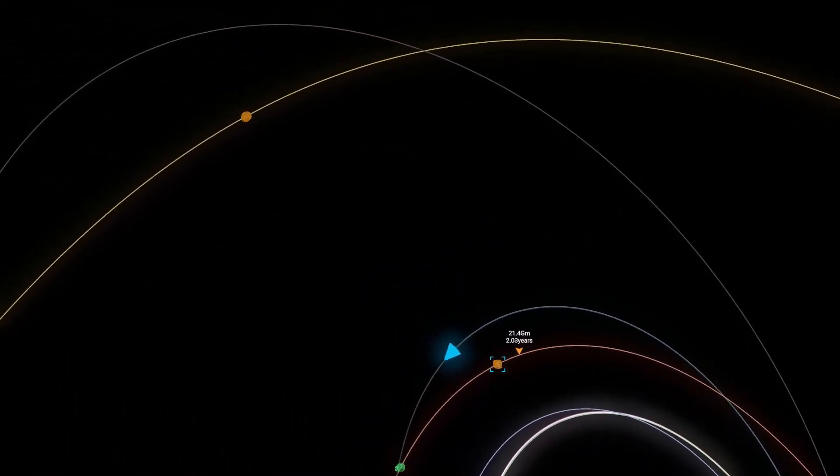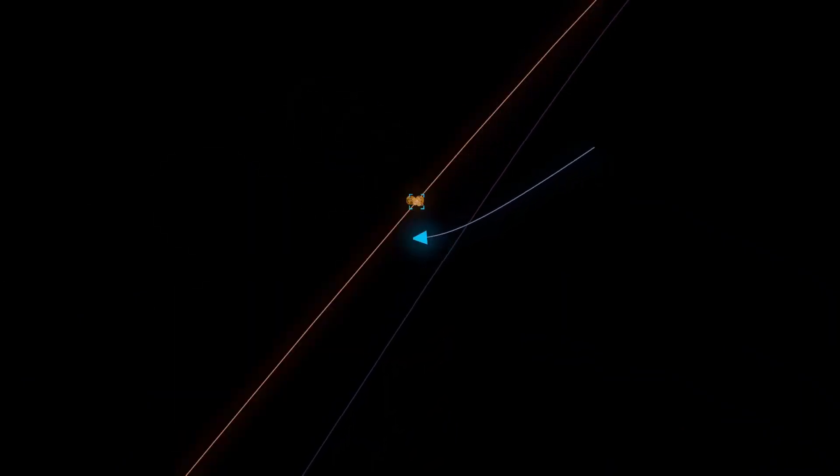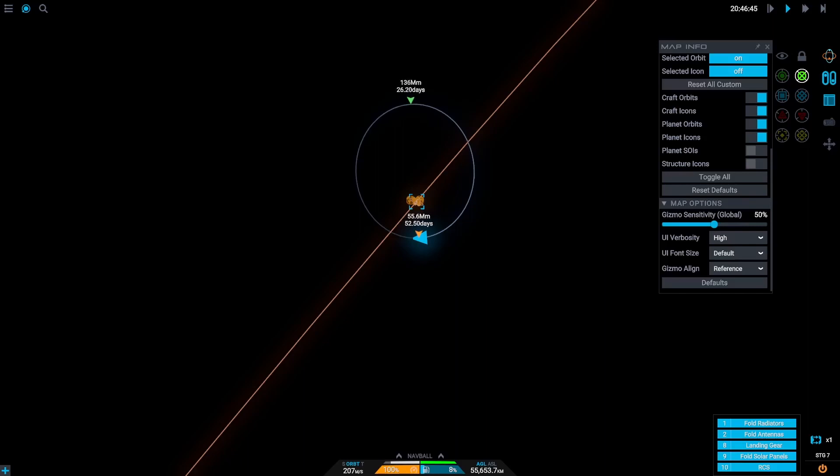We have now arrived at Scylaro's sphere of influence. Once we've entered the sphere of influence, we're going to go to the periapsis and start burning our rocket in retrograde so we can begin to orbit the planet. Congratulations — you've now flown by and/or orbited Scylaro. Next we're going to show you how to land on Scylaro.